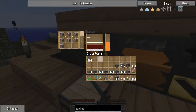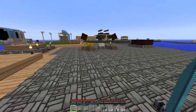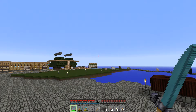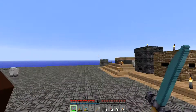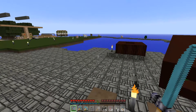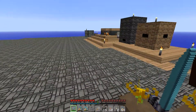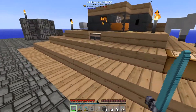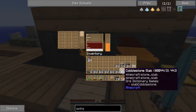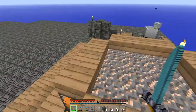We want to start with nine iron spikes. The normal mob farm uses dispensers and redstone-triggered water to push mobs off the edge. But there are problems — we definitely want ender pearls like crazy. We can't use water because endermen are allergic to it and will instantly teleport to the nearest available platform. We don't ever want them to teleport, so we need something else to push them off and kill them.